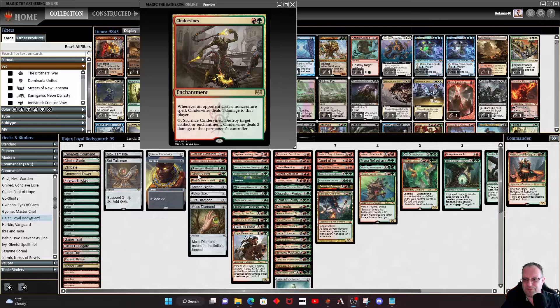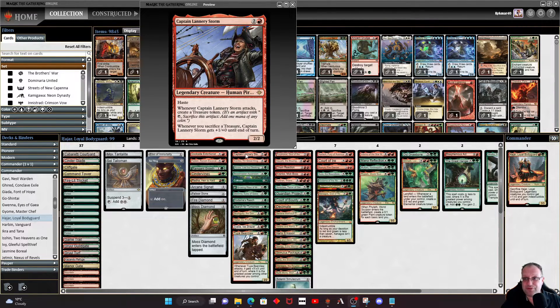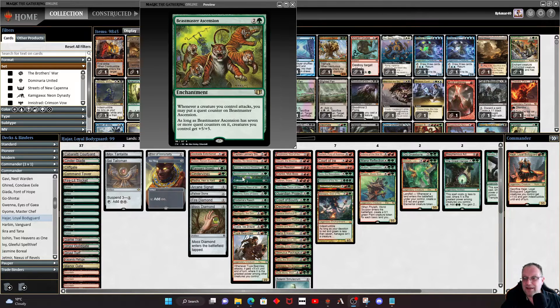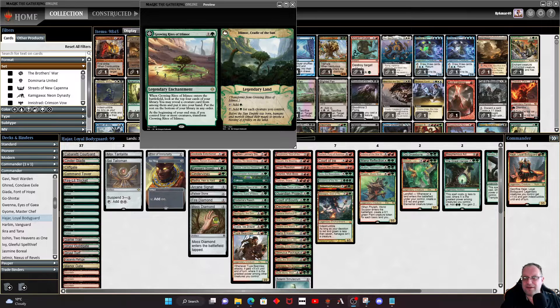Rada is the first legendary creature in the main deck — another green-red one. You attack and get a couple of red mana, or just tap it and add some green. On the three-drop slide: Captain Lannery Storm for treasure tokens, Krenko to make goblins when it attacks, Azusa to drop extra lands, and Beast Master Ascension to make our legendary creatures and other things bigger. Getting the seven attack counters on it isn't that difficult. Cultivate and Growing Rites of Itlimoc are in for more ramp.